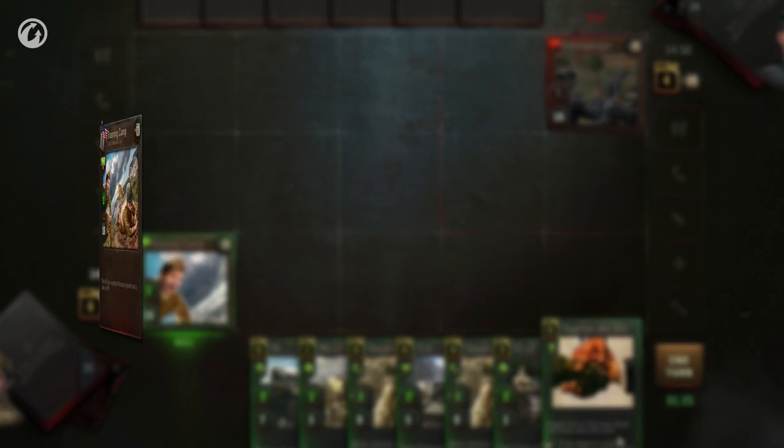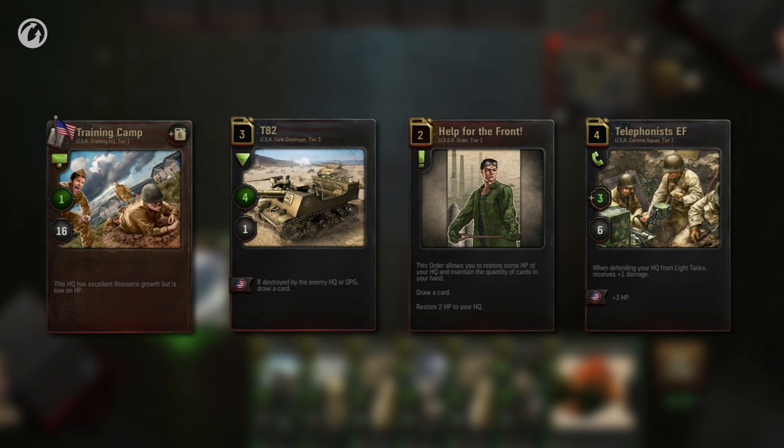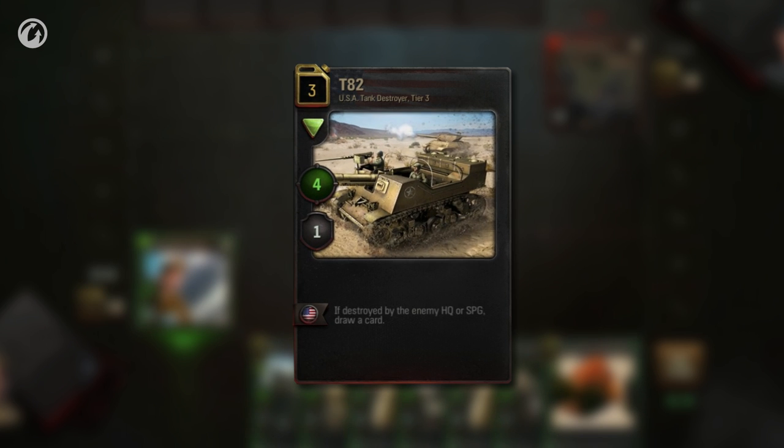Be attentive. You'll have four types of cards in the game: HQs, units, orders, and squads. Your main fighting power on the battlefield is provided by your units.